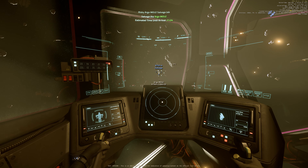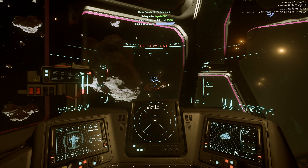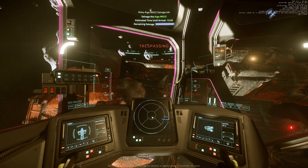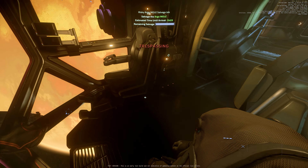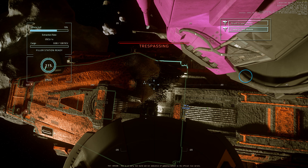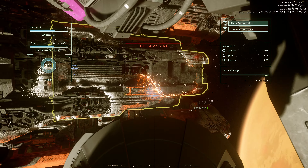I'm also testing whether we can solo the reclaimer — if the elevator works I think it's possible; if it doesn't, there's no way to solo it. Oh — trespassing on private property, leave or risk prosecution. So this area is private property. Because the Argo Mole is a mining ship, let's see if we can find any salvageable mining stuff.